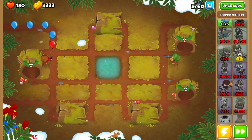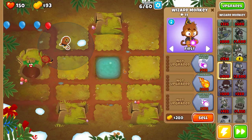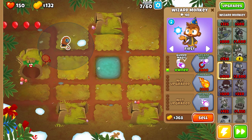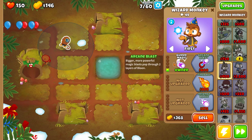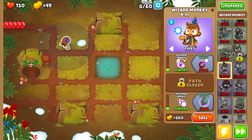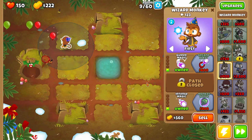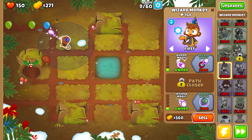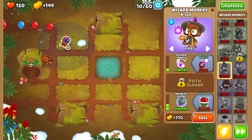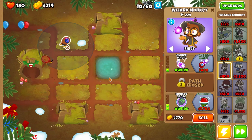Go ahead and pop down to magic monkeys and place a wizard monkey. As far as upgrade paths, go guided magic so that shots ricochet and do more damage. Then go ahead and do intense magic. So far we've got a 1-0-1 wizard monkey. You'll probably max him out. Don't start placing down banana farms — the goal isn't money, it's purely pops. You want towers that are faster and pop a lot more balloons.